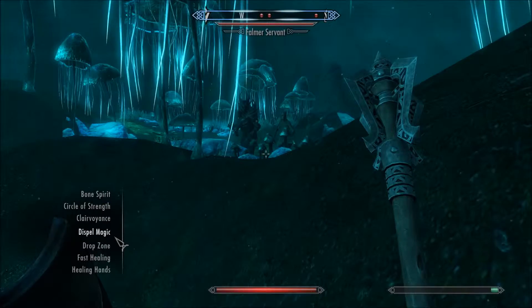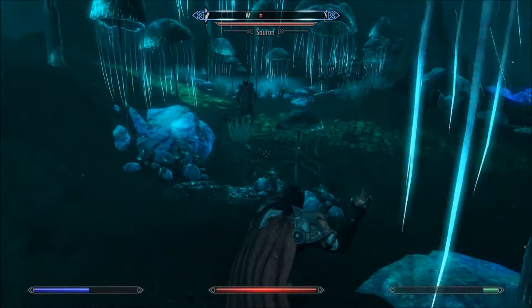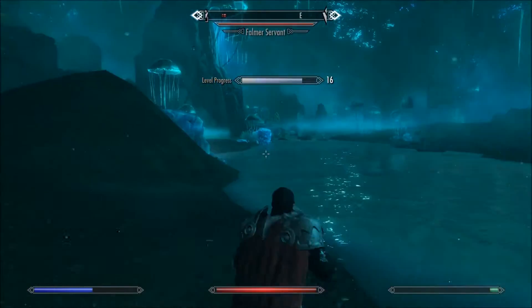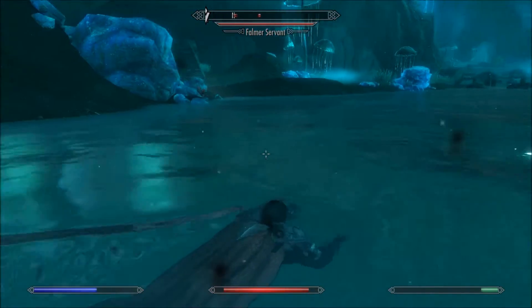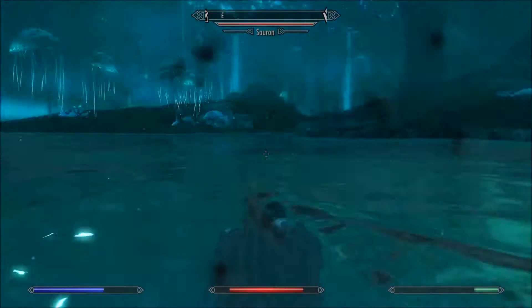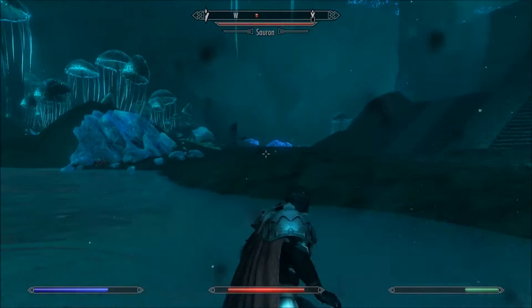Here you can see I'm sort of going through my spells. I have the Apocalypse spell mod, I believe, also here, so I get a bunch of different spells. Right there you just saw Dispel Magic — I'm pretty sure that's not in vanilla Skyrim, but I don't think it is. That was just to negate any buffs that he might have. I'm really not sure if he has any active magical buffs on him, but I figured it would be a good thing to throw out on him first.